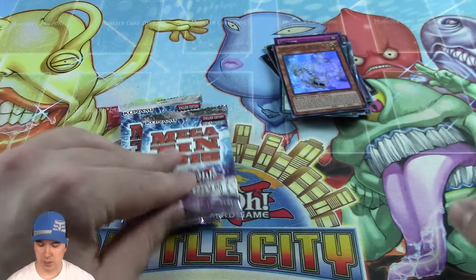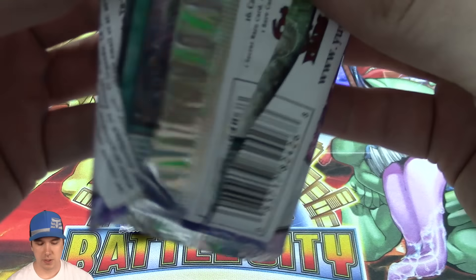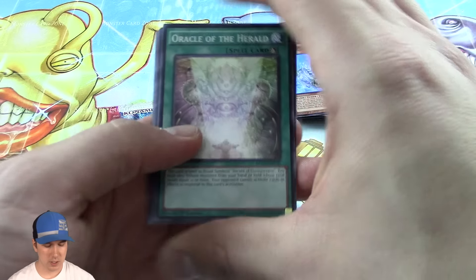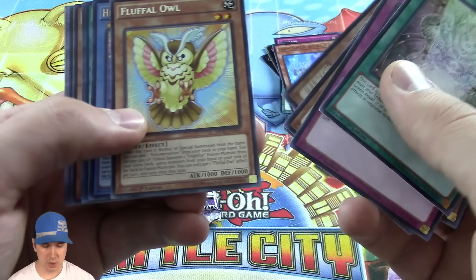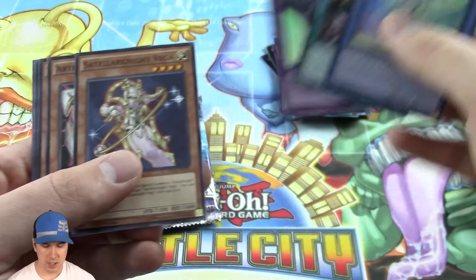A Stormforth right there — really good card for putting a Majesty's Fiend, a Vanity's Fiend, any kind of Threat Monster on the board easily. Doesn't target. Gets rid of a Cosmo Destroyer if it's a problem on the board — just tribute it away. Like I said, doesn't target. Ultra, Secret, and a Super Rare.